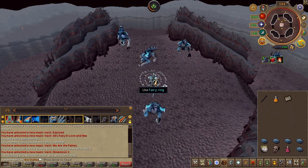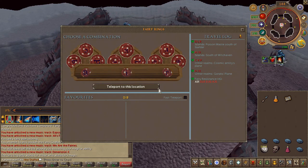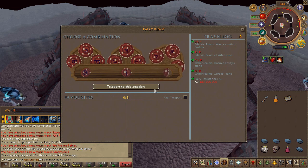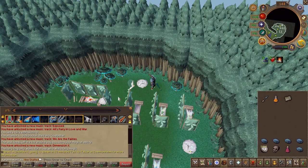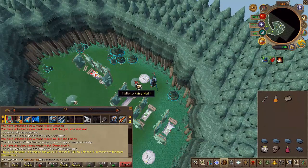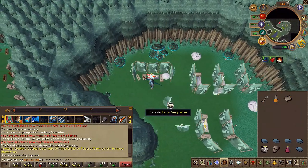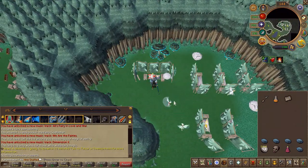For the last time, head back to the fairy resistance. Next to Ferry Knuff you will find the fairy queen. Go ahead and carefully right click her potion and use it on the queen. Then speak to her.